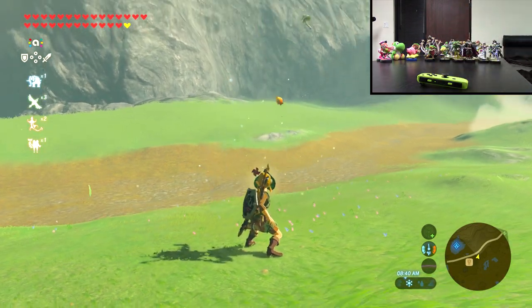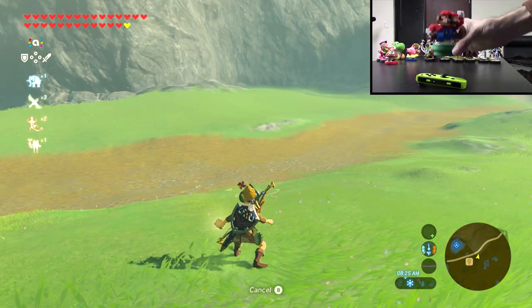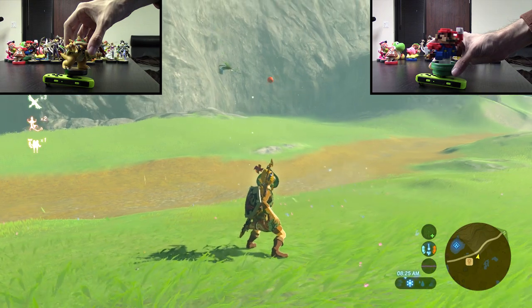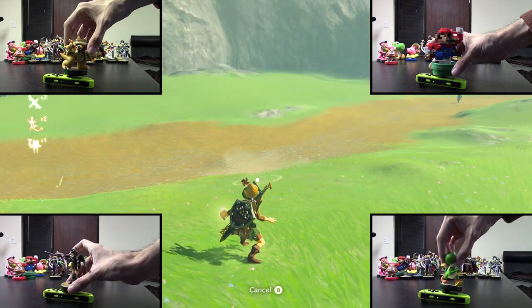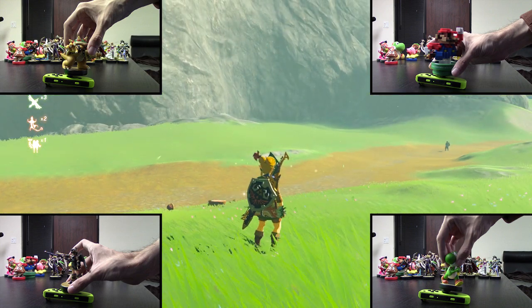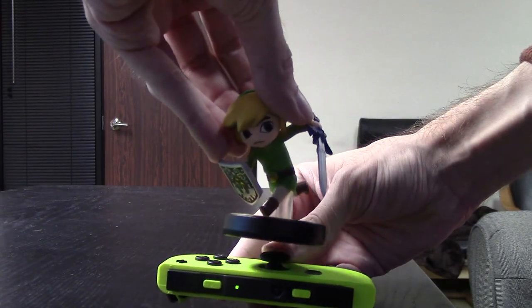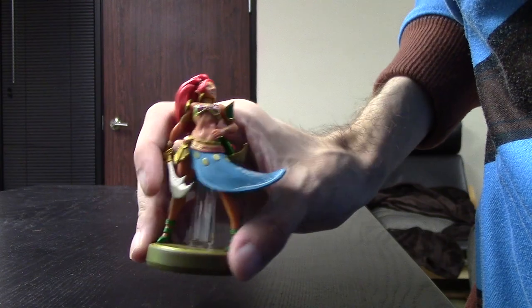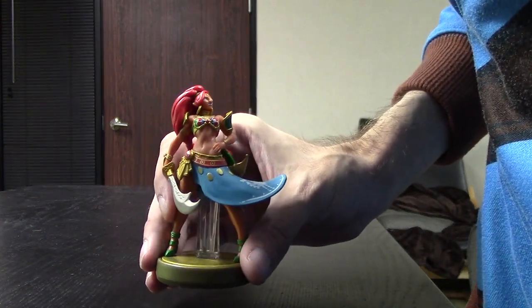Most Amiibo will simply cause random items to fall from the sky. You can get some flowers, minerals, and food. Whether the Amiibo is a Mario figure, a Bowser figure, a Yoshi figure, or a Dark Pit figure, they'll all just provide something generic. You won't get something more fiery if you tap a Bowser Amiibo, and you won't get something more dark if you tap a Dark Pit Amiibo. However, if you tap a Zelda-themed Amiibo — those with golden-plated bottoms from the Legend of Zelda series — then you'll get some better rewards.